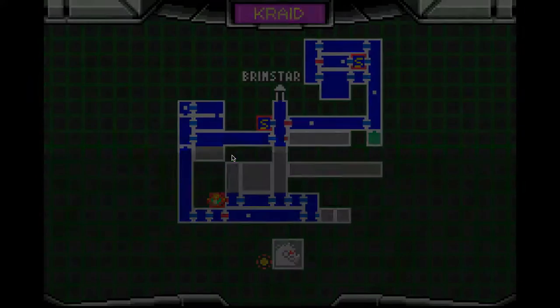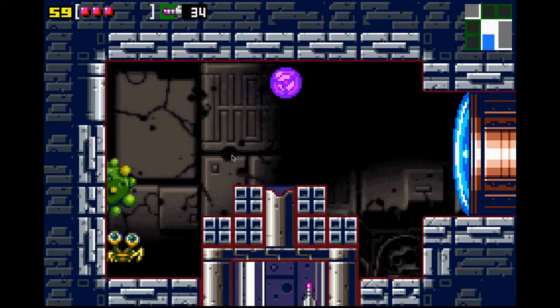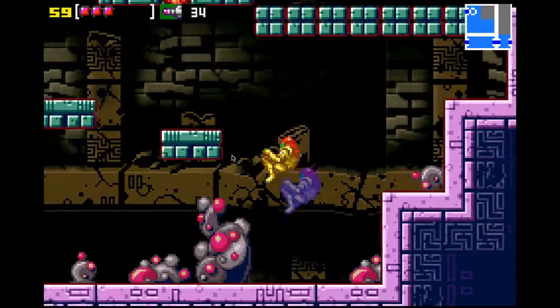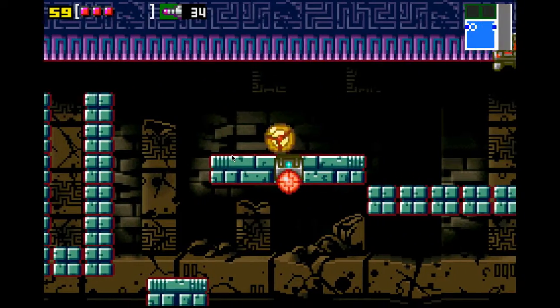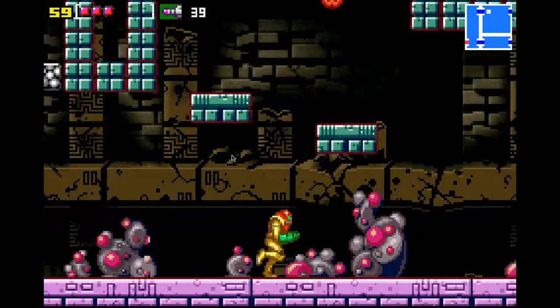Now that's done. Go in here, shoot yourselves up. Let's get another missile tank, but this part is kind of complicated. You need two bombs in the right border. You do this right — yes! I did it in the first try. Sometimes it could take many tries to do, but it saves time. I'll do it in the first try.